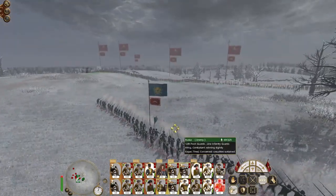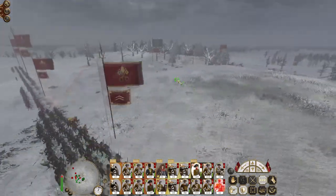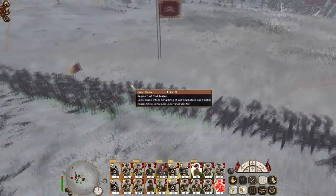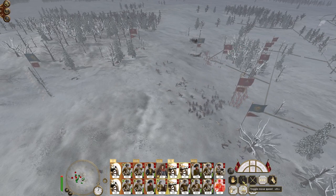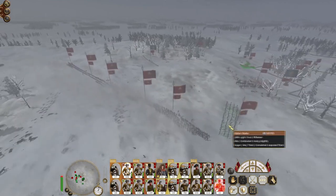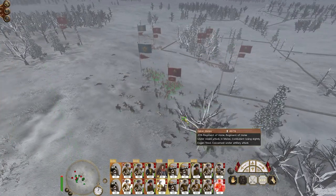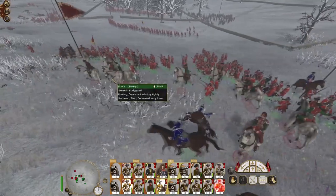These men are going to annihilate this guard unit — especially these fusiliers. Shot in the head by a guard — so is that guy. Artillery hold fire. There we go — they've routed. Let's focus on knocking out the general's bodyguard. Where's the general? There he is. He's probably going to get away though — that's okay.